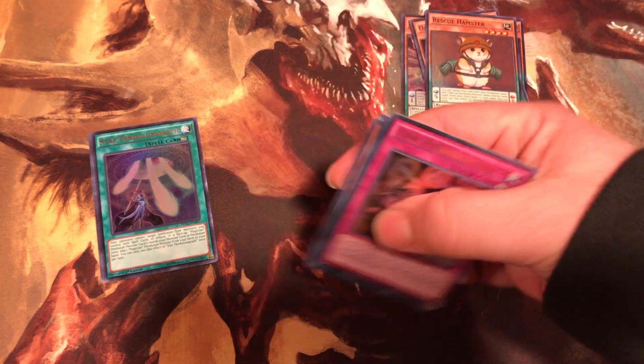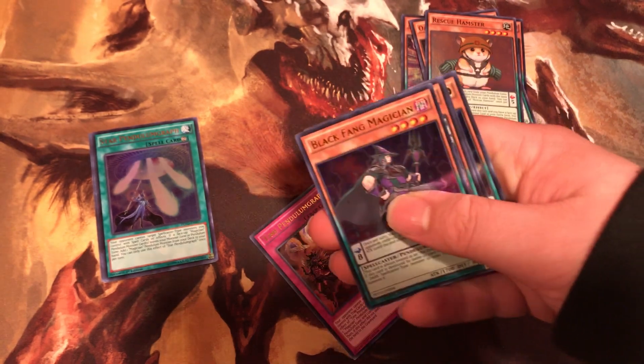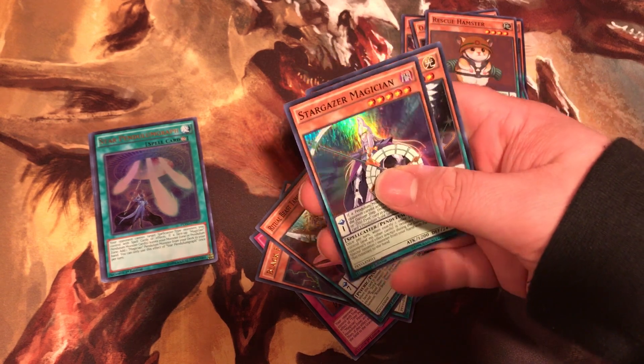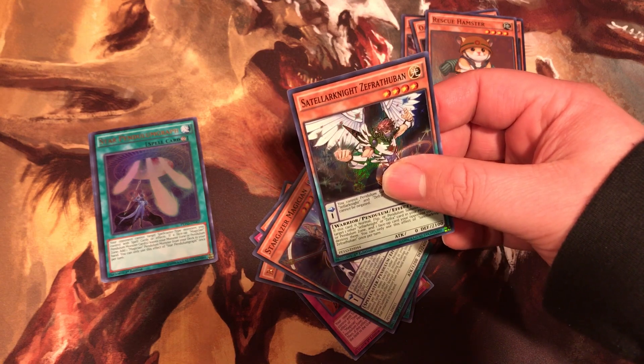Next pack. We got Pendulum Graffer. Black Fang Magician. Ritual Beast Tamer. Stargazer Magician and Stellar Knight.